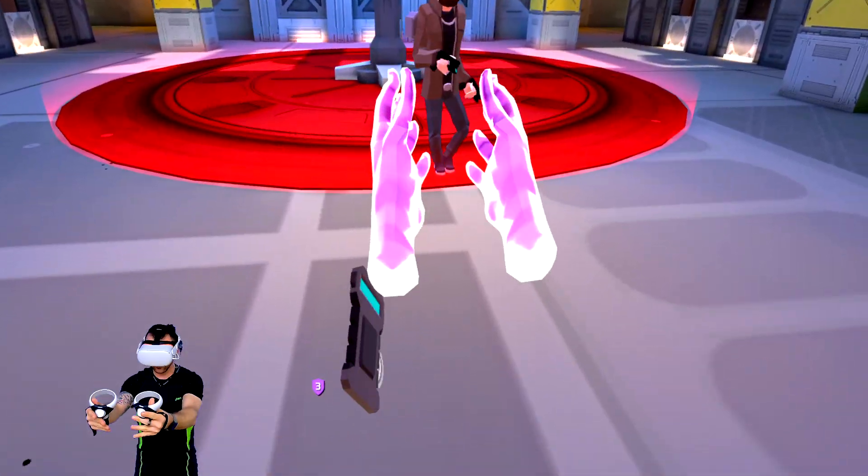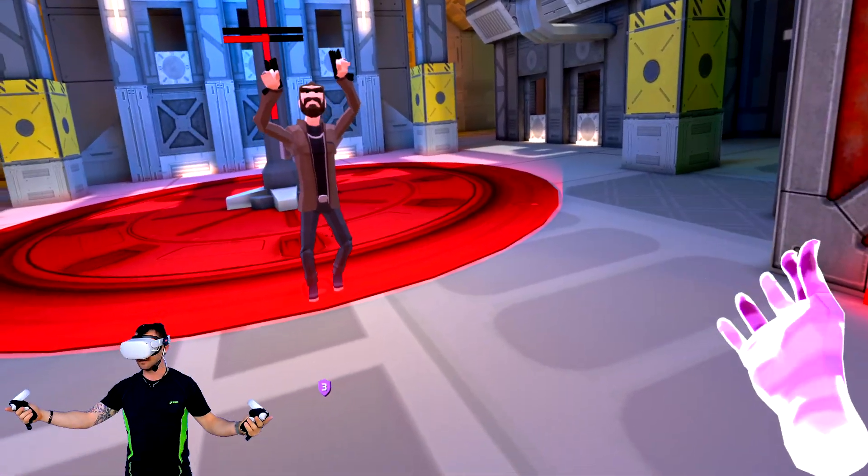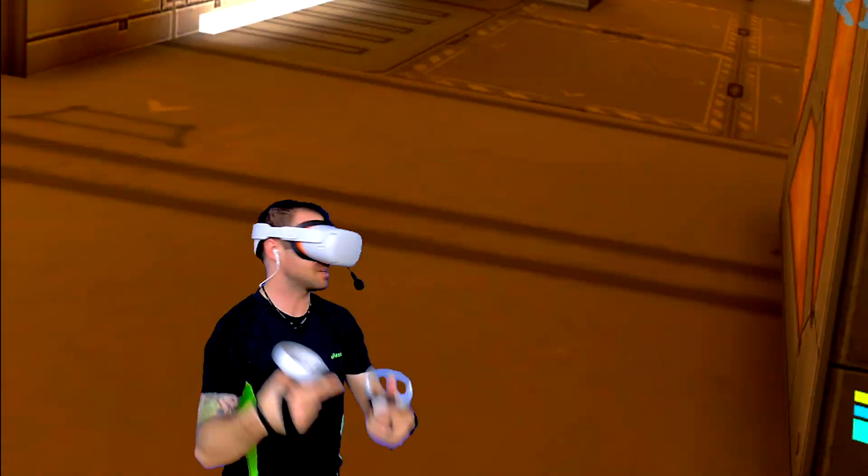Alright guys, you heard it from the man himself, CoreBlazer. We're going to jump into a public lobby real quick and use these tips and tricks to see how the hell this goes. Here we are in the yard — dual pistols shotgun mode.